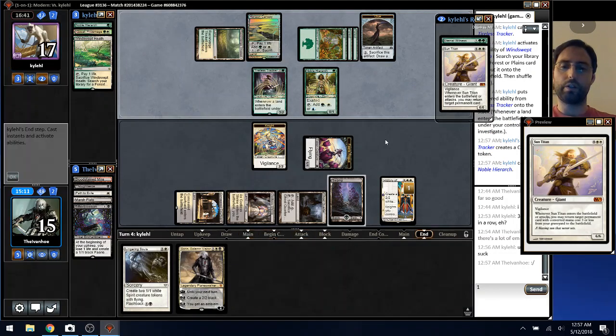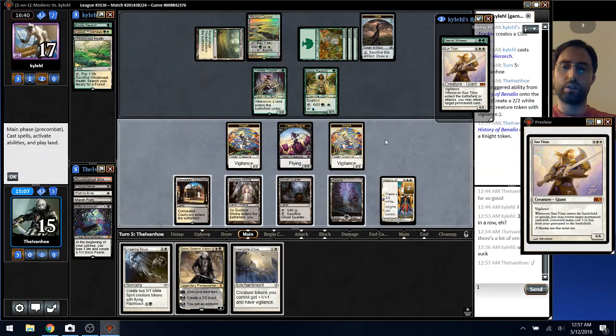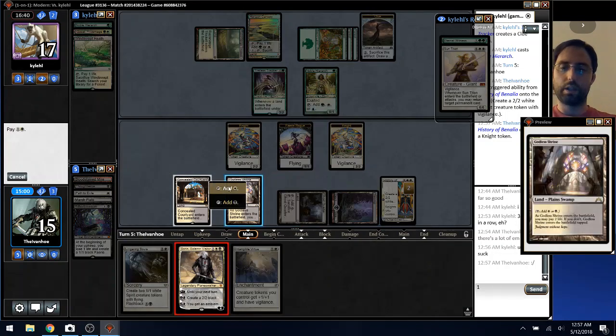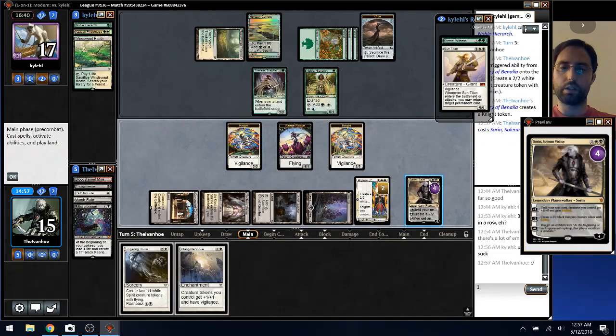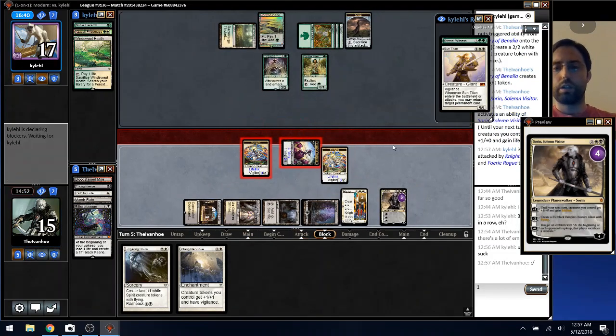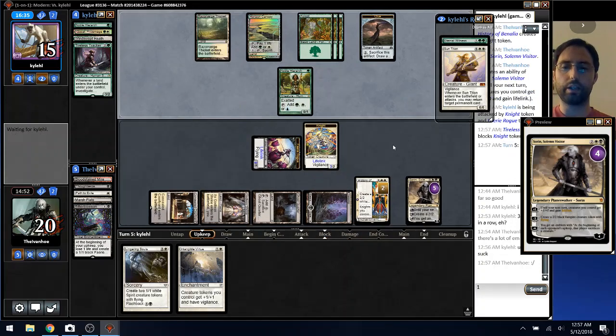Alright, so we know their hand. I think I just want to get Sorin out. Attempting to cast Virtue, but okay, they're trading — I guess they're scared about the following turn, which is fair.